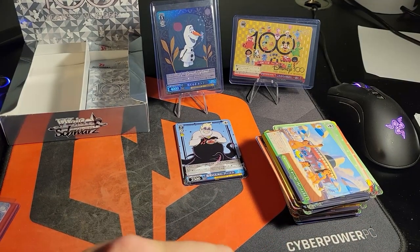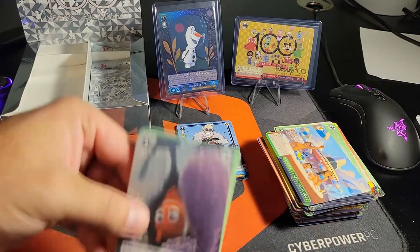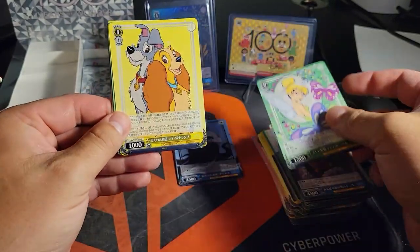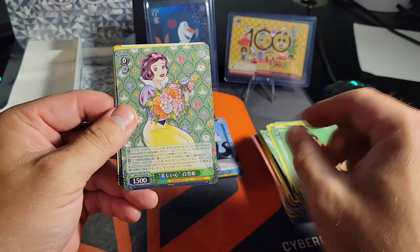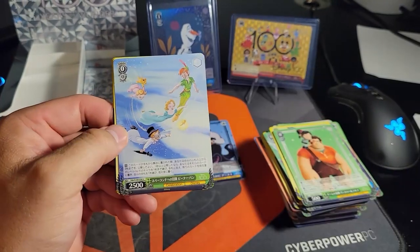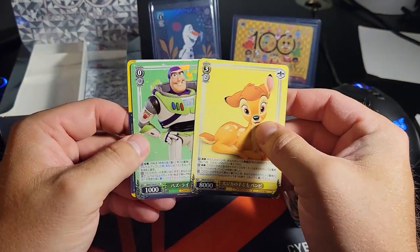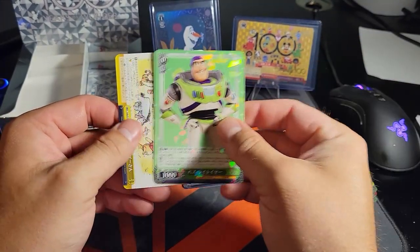If I had a thousand card stands there'd be a hell of a wall going back here with cards. You know what would be cool - if we took some of these, maybe not the really rare ones but some of the more common ones, the next time we go to the park and had them signed by the characters. Another Snow White double rare! Oh yeah, buzz - oh what, so cool! We haven't got one of those - that's the first Buzz, that's awesome!